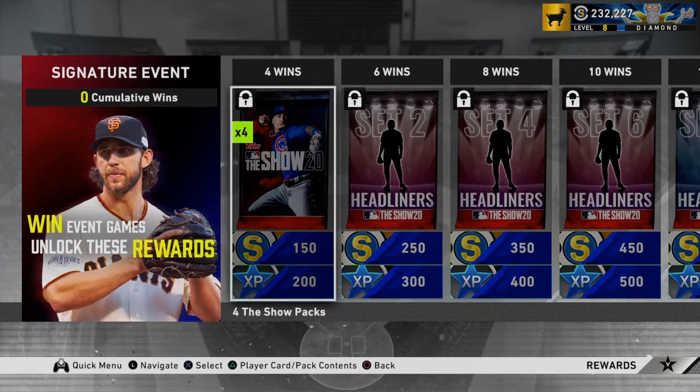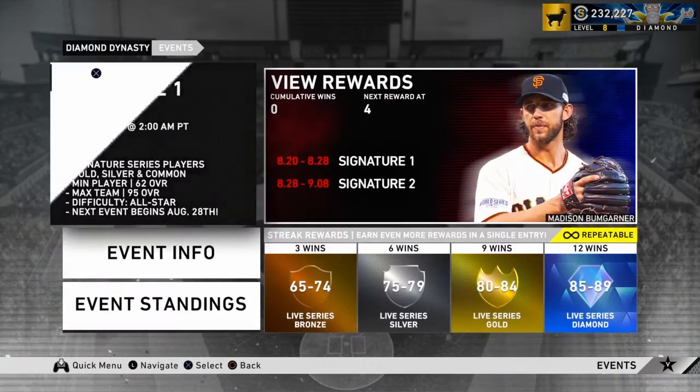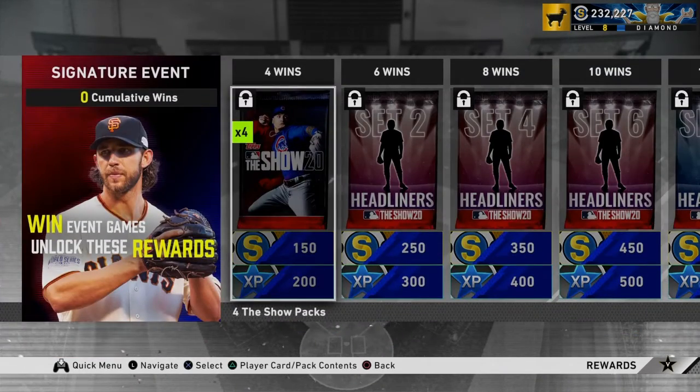Let's jump right into this — the first thing we're just gonna go over is all the rewards. We got four standard packs. In case you don't know — I say it every video — the average value of a standard pack is a little bit under 300 stubs. So there's a lot of stubs right there just for winning your first four games.